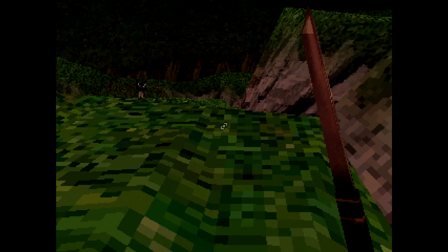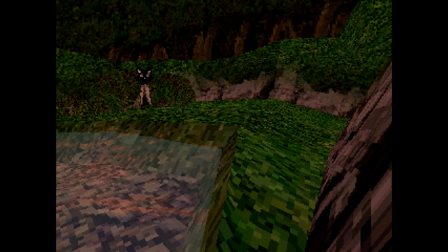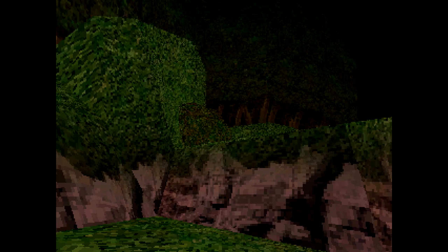From the starting point, you want to head straight. You're going to go up the hillside where the cat is. Instead of talking to the cat or doing anything with him in this playthrough, we are just going to turn to the right and then we can actually climb up this part of the hill right here.